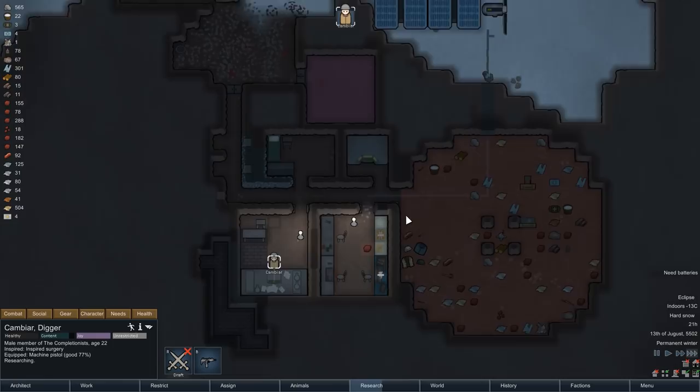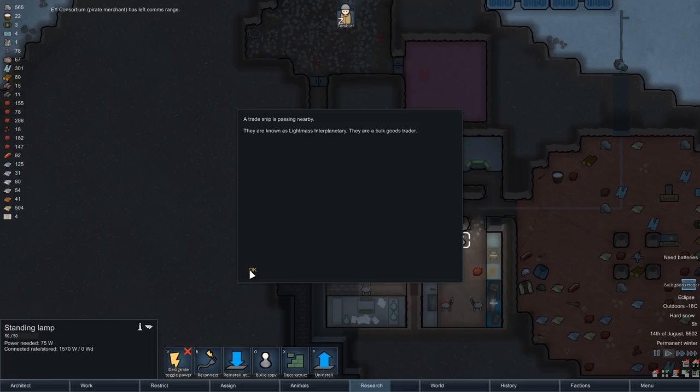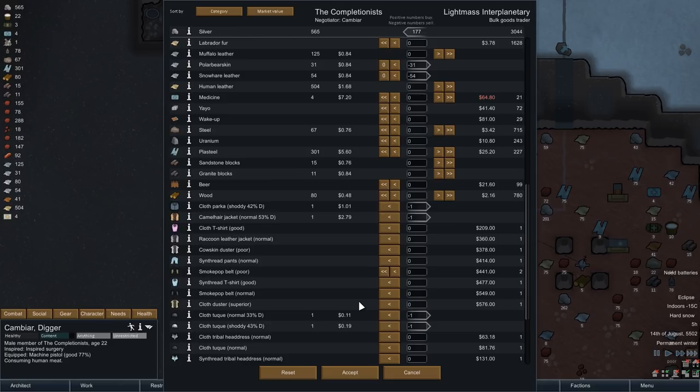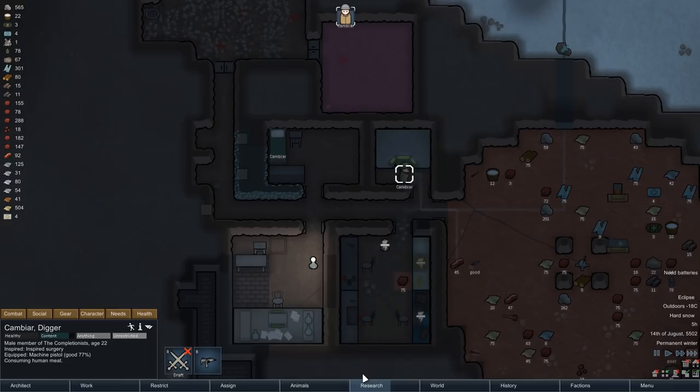In the early morning hours, the third trade ship passes by. It seems like Randy can't get enough of them, and we will of course gladly take the opportunity. This time we're not only selling clothes but also leather. We will keep the human leather and the muffalo leather, but we'll sell the cow skin, the elk hide, the polar bear skin, and the snow hair leather — we don't really have huge stacks of those anyway, and with Cambia being all on his own, I don't really think he will have the time to spend all of the materials in crafting. So we will make a quick 177 silver instead, slowly but steadily accumulating a bit of wealth here.